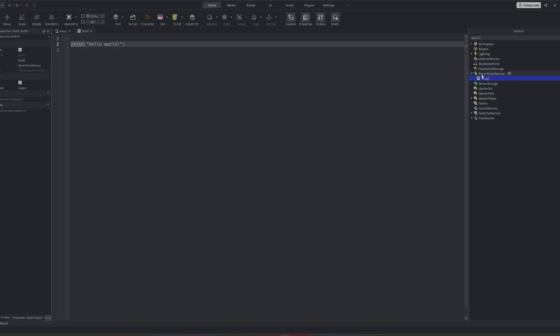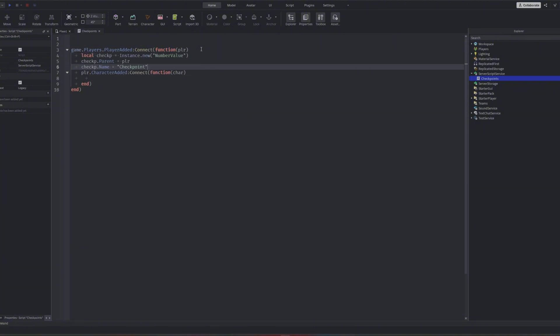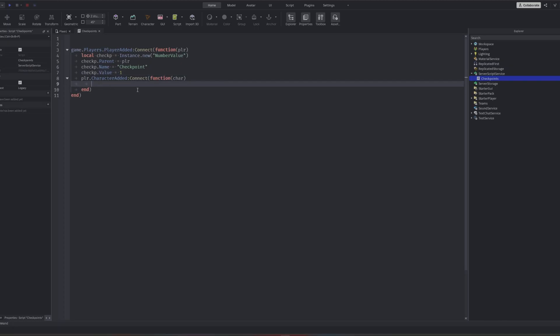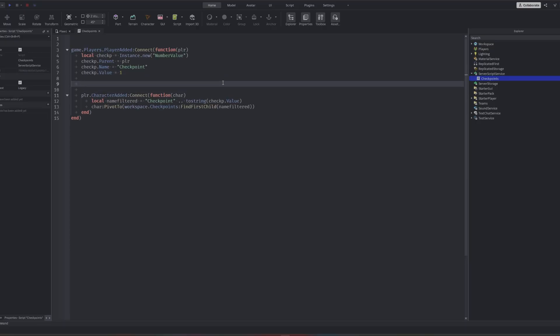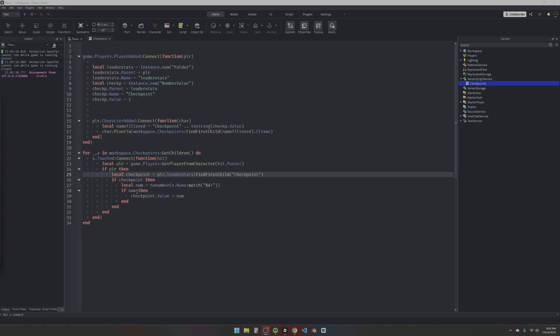We're gonna make a new script inside here, call it Checkpoints. We add a new player every time a player joins, get their character, and then we're saving checkpoints — a local checkpoint value to track which checkpoint they're on, with its value starting at one. We filter by checkpoint name using the checkpoint dot value converted to string. Sorry if I'm not explaining everything — we're going quickly, but once the game is made I'll explain how this can actually make you Robux.